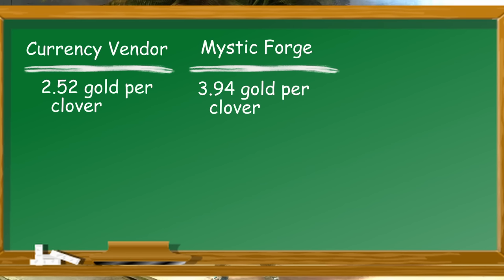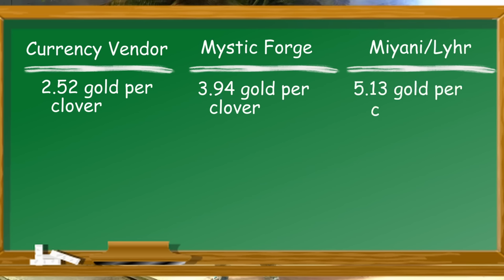Buying Mystic Clovers straight from Mianni costs more — about 5 gold 13 silver per clover — but you won't have to deal with any RNG from the Mystic Forge. So here's my take: buying from a currency vendor is obviously cheaper, especially if you have plenty of the needed currency. I always try to grab the 5 per week from Nicky the Lost in the Wizard's Tower since I don't use those currency shards for much else. If you need more from the other two methods, I'd craft them in the Mystic Forge over buying from Mianni, since they are on average cheaper overall.